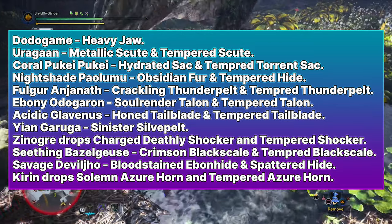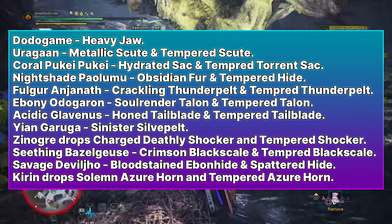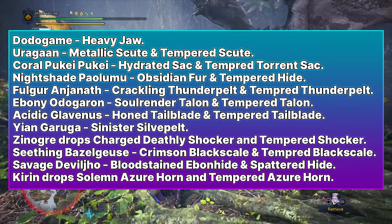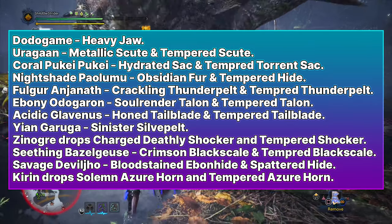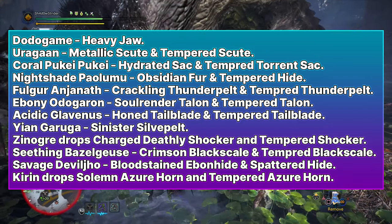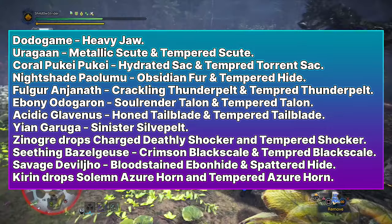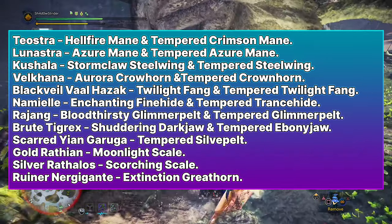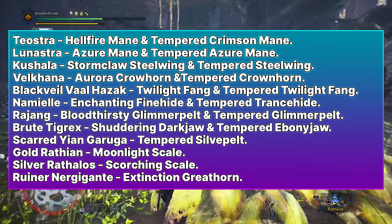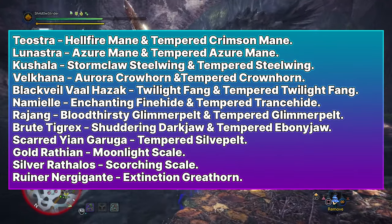Fulgur Anjanath drops Crackling Hunter Pelt and Tempered Hunter Pelt. Ebony Odogaron drops Solar Ender Talon and Tempered Talon. Acidic Glavenus drops Horn Tail Blade and Tempered Tail Blade. Yian Garuga drops Sinister Silver Pelt. Zinogre drops Charged Deadly Shocker and Tempered Shocker. Seething Bazelgeuse drops Crimson Black Scale and Tempered Black Scale. Savage Deviljho drops Bloodstained Abon Scale and Spattered Scale. Kirin drops Solemn Azure Horn and Tempered Azure Horn. Teostra drops Hellfire Mane and Tempered Crimson Mane.